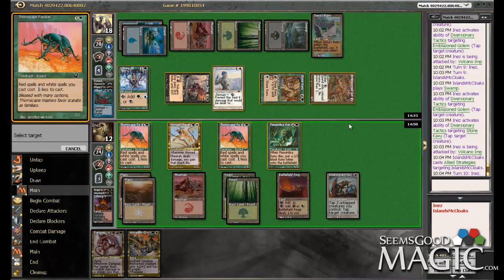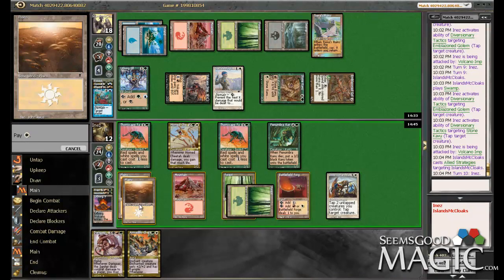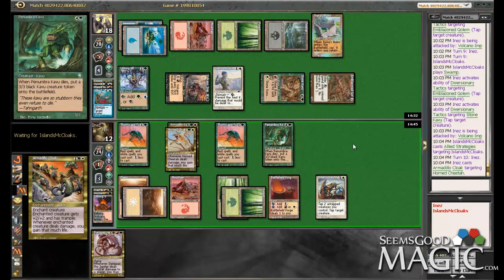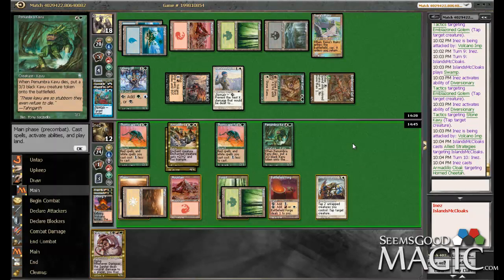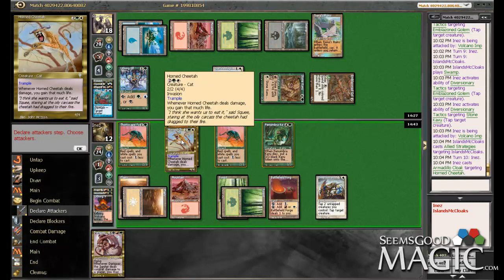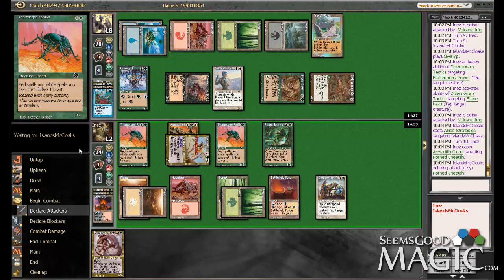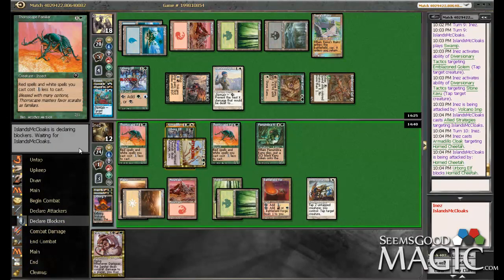Yeah, actually do that — we gain a bunch. And you only have to assign enough to kill one of his creatures. Even though he can prevent four to a creature, you only have to assign one to it because it's got trample. You're right. So we'll be gaining six and dealing three each time. We couldn't kill it anyway, could we? No.